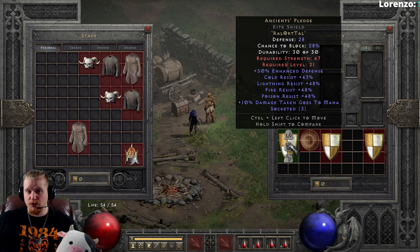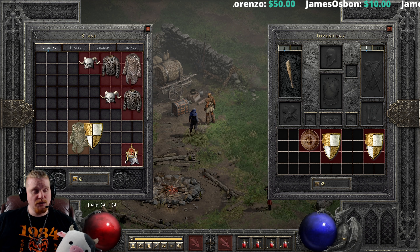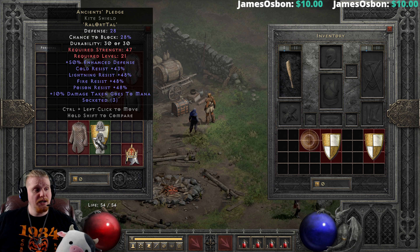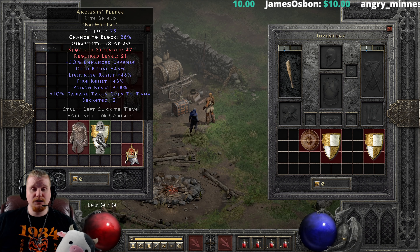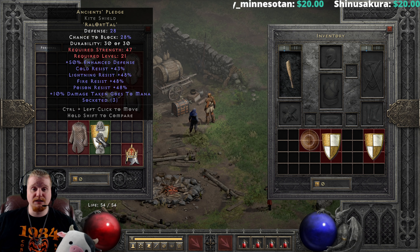We also have Ancient's Pledge, which is super cheap to make. You can very easily get yourself a Ral+Ort+Tal. With the resistances it adds, it can be combined with Smoke and you will be very well off as far as resistances are concerned. You can make it in any three socket shield, including Paladin-only shields, and those Paladin-only shields can get a massive bump in resistances. If you can find a 45% all resistance shield and throw Ral+Ort+Tal in there, you're looking at 48% plus 45%, which is a pretty massive amount of resistances.